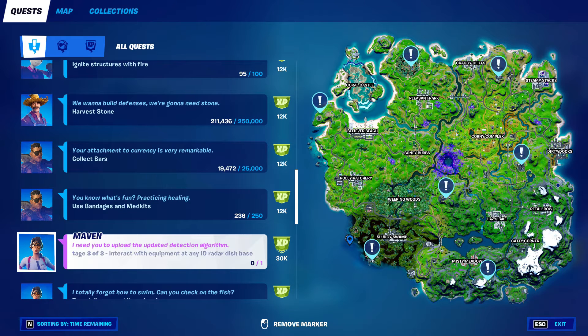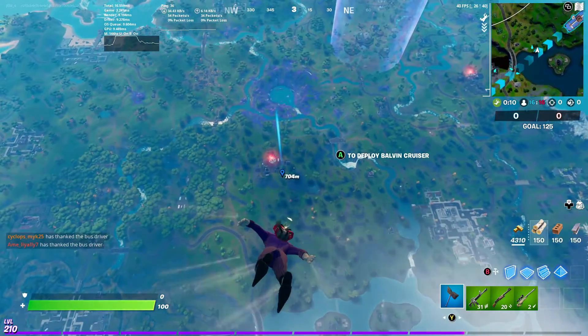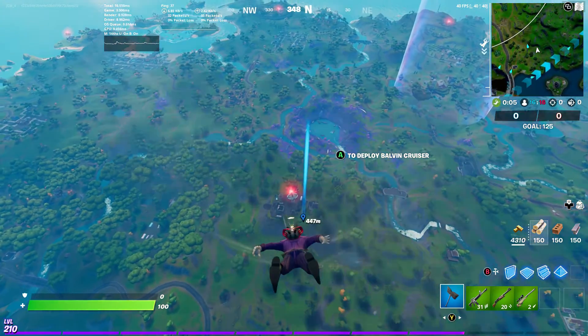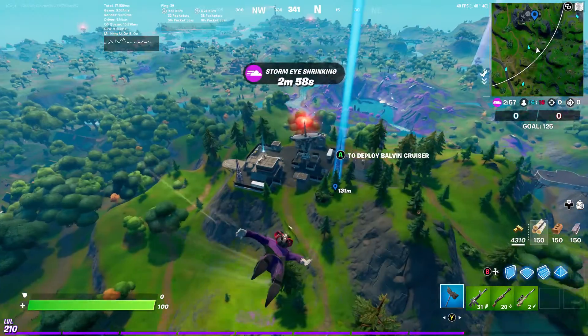All right, once again it's your host. The mission: interact with equipment at IO radar base stations. Now all seven are up. Let me show you where you need to go once you get inside the station. We're in Team Rumble and we are dropping to the very first IO base we find. This is not too hard to do, but you have to know — it says interact with equipment, but it doesn't say what kind of equipment to interact with. So let me show you.